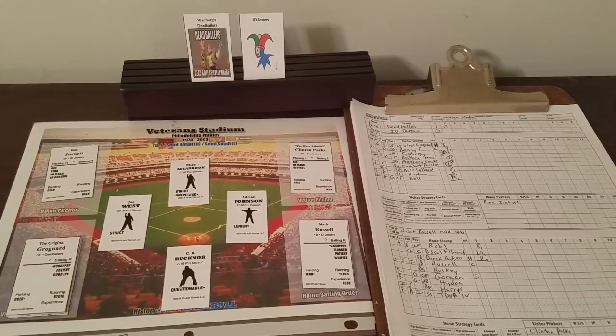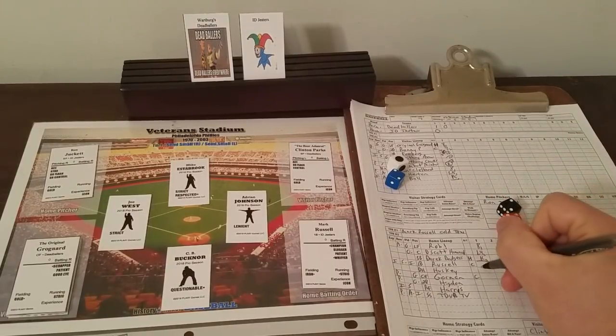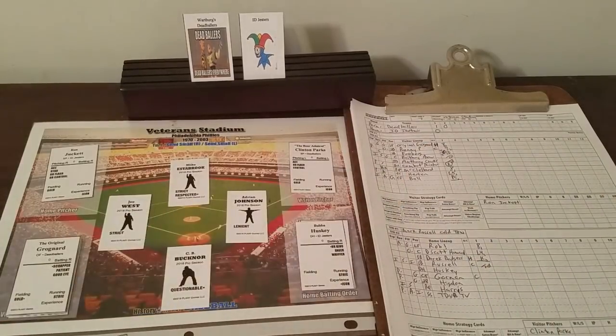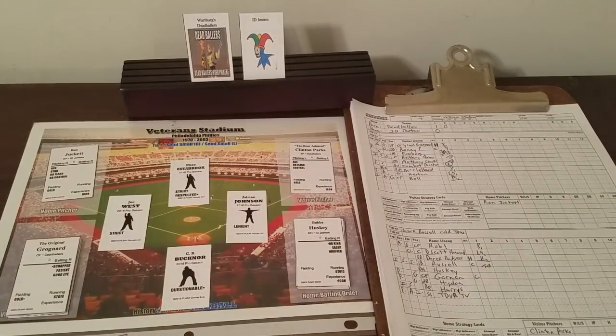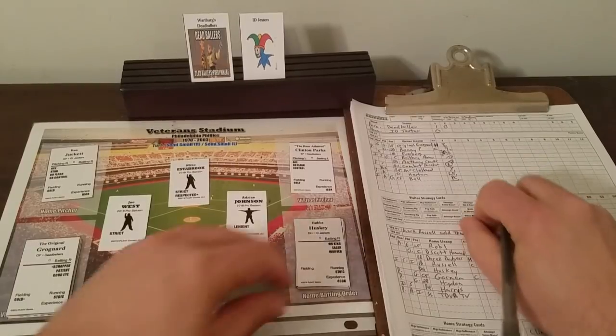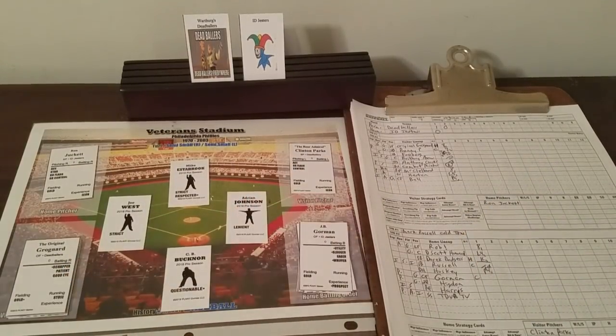Mark Russell is first up against Clinton Parks — 2-2-6. Is he hit by the pitch? Desired Eye says he is. So Mark Russell gets plunked by a Clinton fastball, not too happy about it, but he's aboard. Here's Bubba Husky, the DH — 2-4-5. Nothing on the pitcher. Is he a hero? No. He will pop to second, one away. We go to the experience chart — Clinton's an icon, J.B. Gorman is a semi-prospect, advantage Dead Ballers.